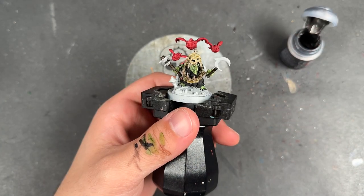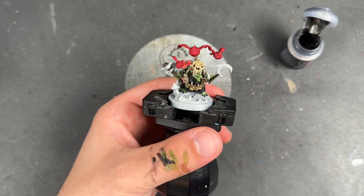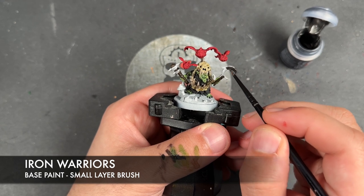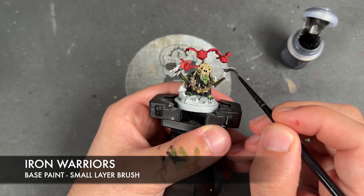With that now done, we're then going to take some thinned down Iron Warriors and apply this to the metal details on his weapons.